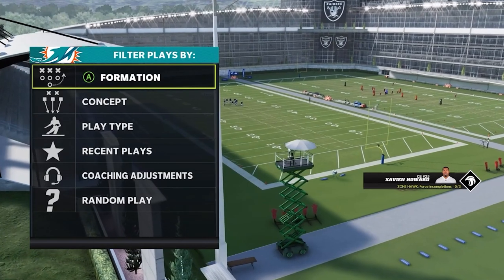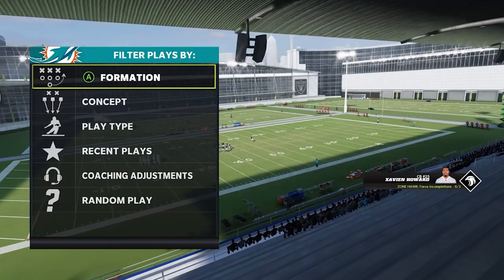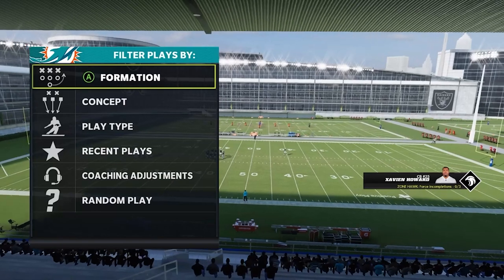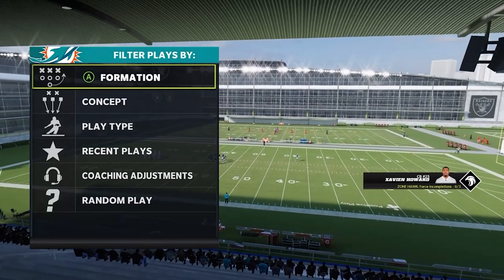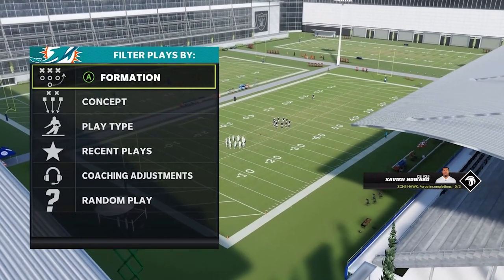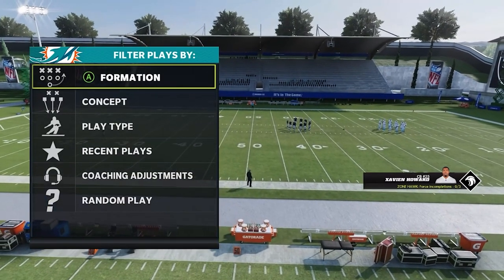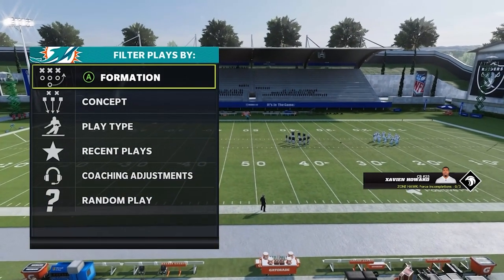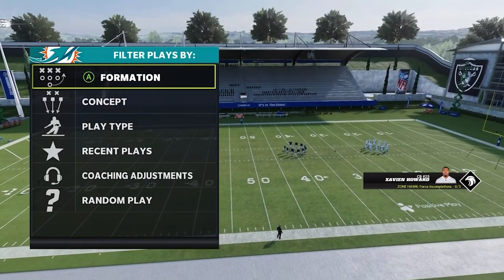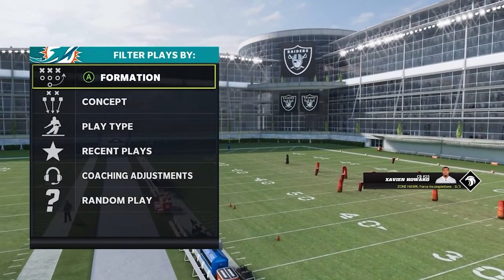In today's video, what I'm going to be going over is a quick blitz that I like to use if my opponent comes out in any compression sets on offense. What do I mean by compression sets? Any formation on offense that has the receivers, whether it's on both sides or one side, closer to the offensive line. In your bunch, you have those three receivers bunched right next to the offensive line. In strong close, you have both receivers pinched in closer to the offensive line. Anything where they're more in a compressed set, this blitz is going to be really good for.